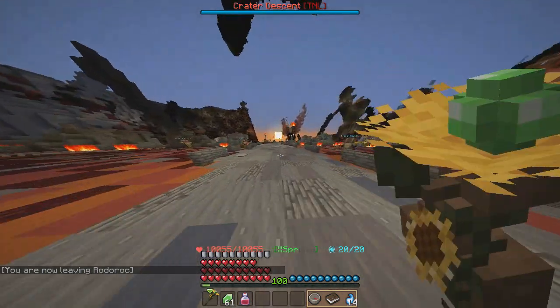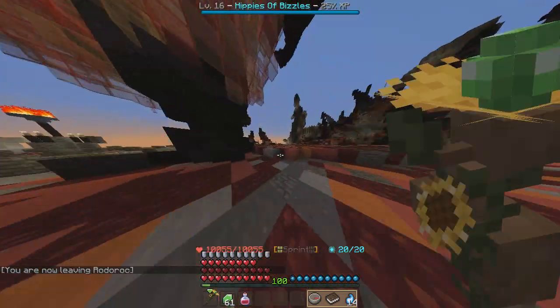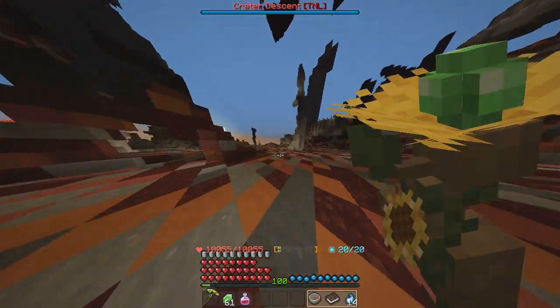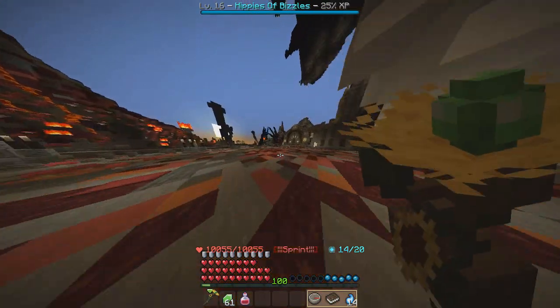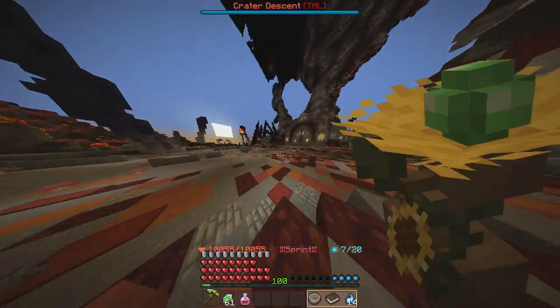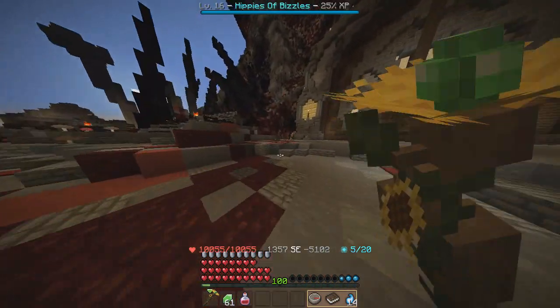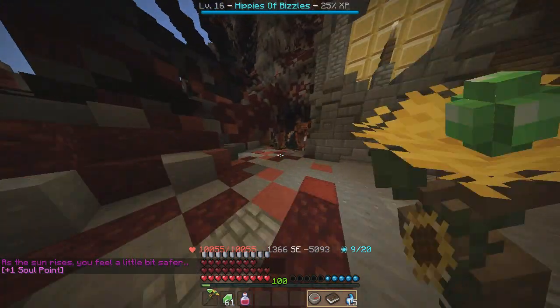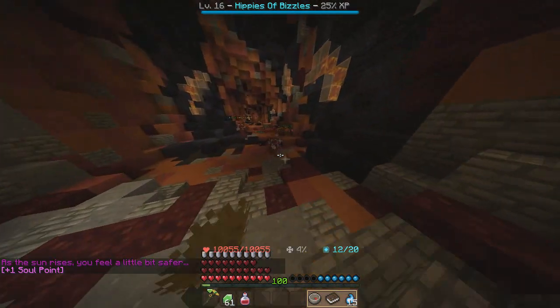Hey, what is up guys, I am Hippie. Welcome back to a brand new Wincraft video. Today we got a leveling spot that is probably good for about level 90 to 100. We're running from outside of the Rotorox gate so you guys know where to go — this is the big door. Coordinates are right down there at the bottom where my mana bar is.